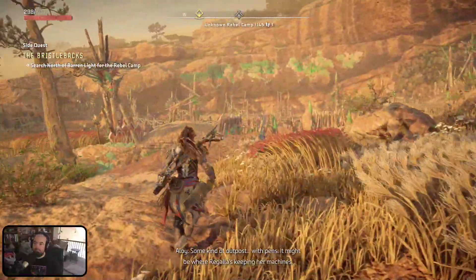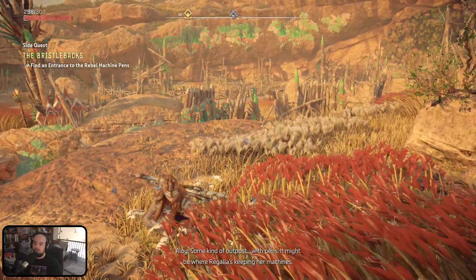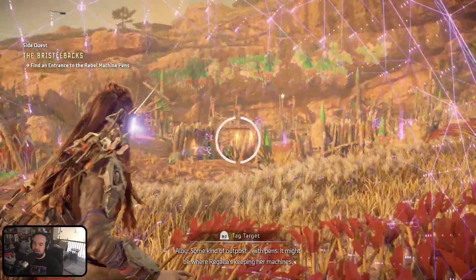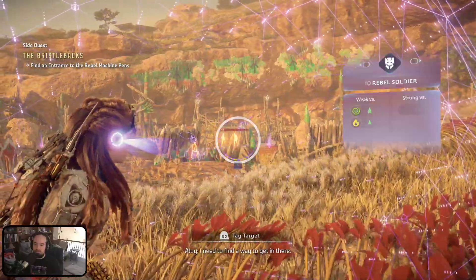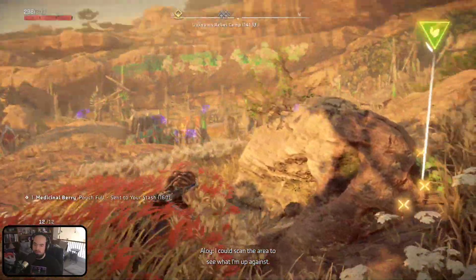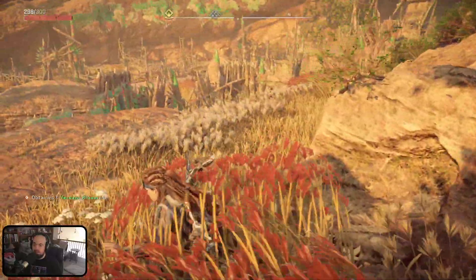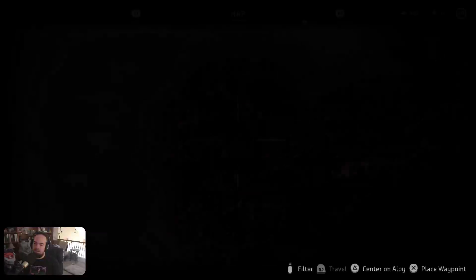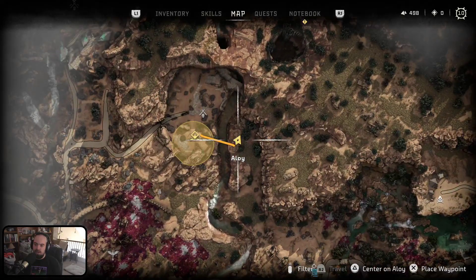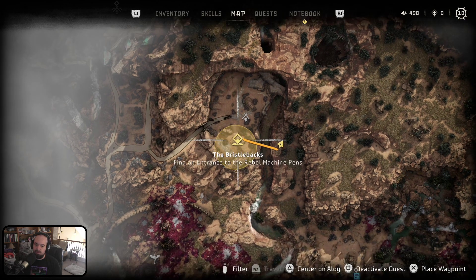Some kind of outpost with pens — it might be where Regal is keeping her machines. Rebel soldiers. I can scan the area to see what I'm up against and tag any rebels or machines in my focus to keep track of them. Is this the rebel post? I'm going to take care of two things at once — rebel camp and the Bristleback stuff.